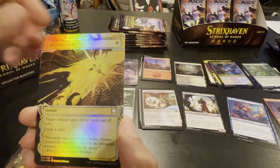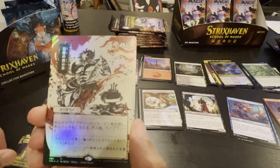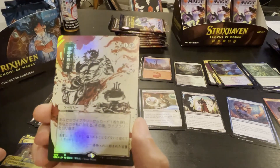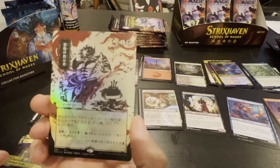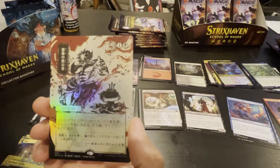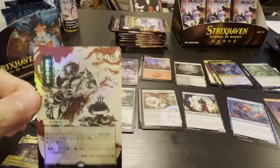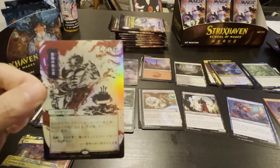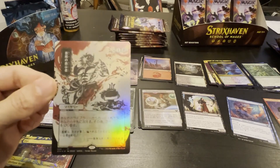And then we got a Defiant Strike. And then — oh baby — we got the foil! I don't know... is that a Demonic Tutor? That's like $250 right there! Oh baby!